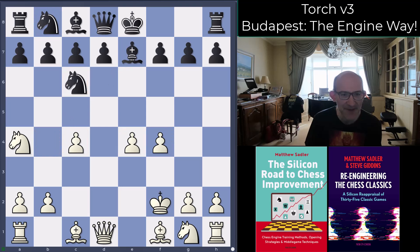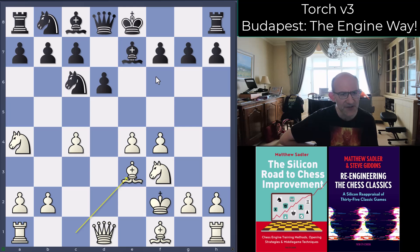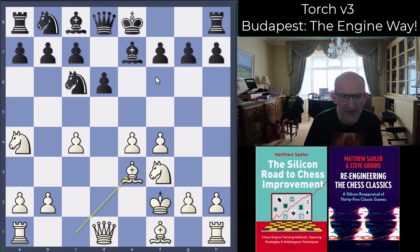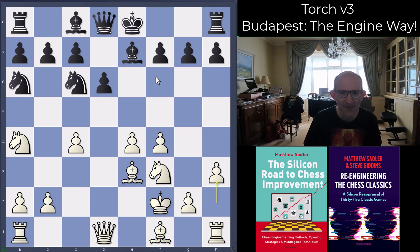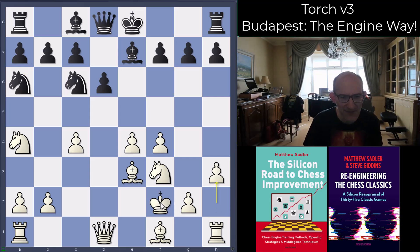The line the engines consider best — when they're not crazy — is bishop b7: getting the bishop out of the way of space-gaining with a3 and b4, and preparing to play d6. Knight f3 from white, d6, and now bishop e3. There are lots of different move orders here. Knight a6, and now the move h3. Torch's idea was just to play bishop d3, rook c1, and develop normally — a nice positional edge. But Stockfish's approach was rather maximalist.